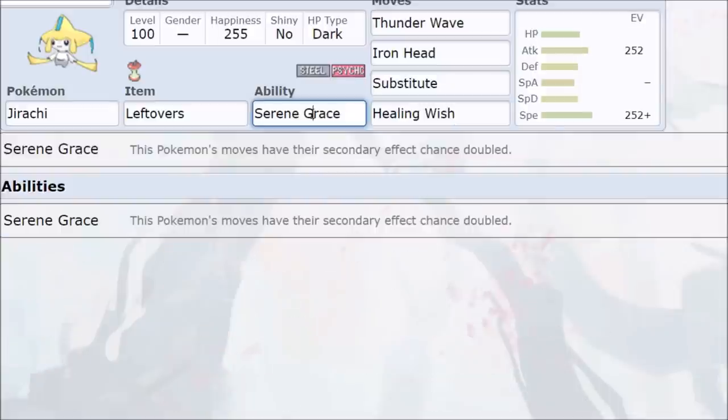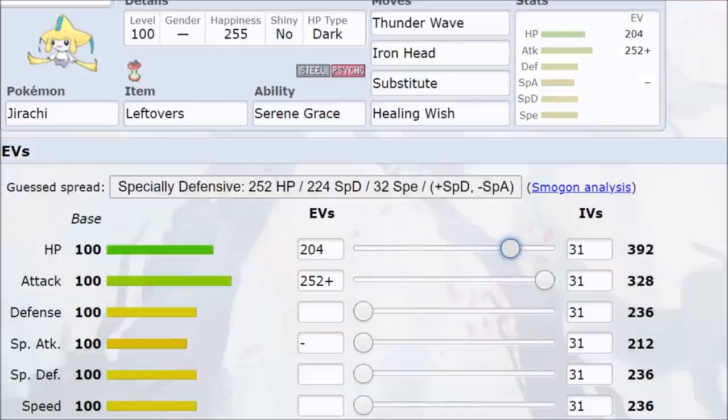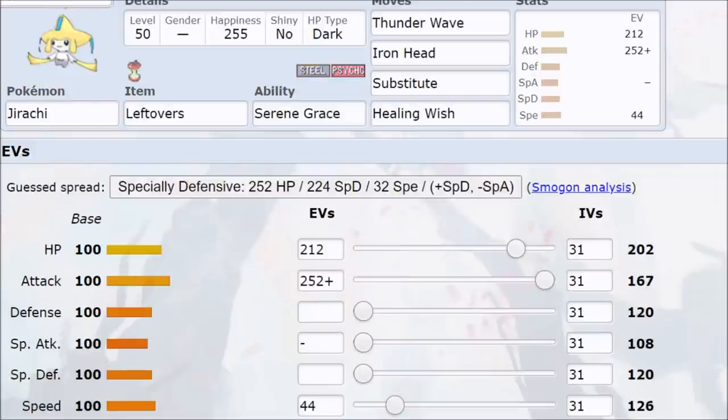Then there's Jirachi — pure hate. Serene Grace is confirmed, and you go Paraflinch. You can also go a tankier Jirachi with Adamant nature, investing mostly in HP. There are speed EV breakpoints worth considering — for example, at level 50 flat rules, you may want to outspeed Tyranitar to prevent it from setting up Dragon Dance.